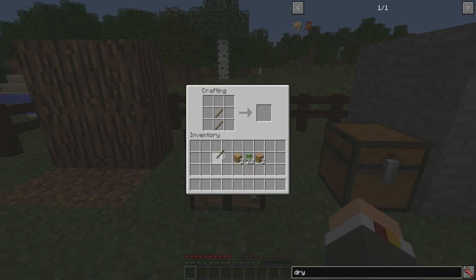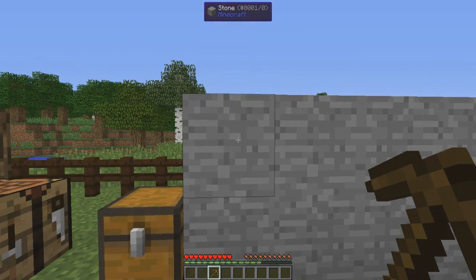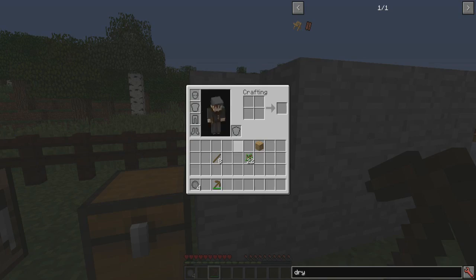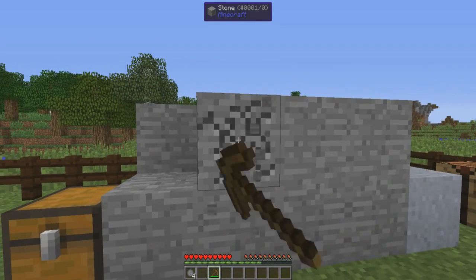So after doing that we're gonna make our first pickaxe. From that point onwards you're probably gonna skip making a wooden sword, axe, shovel, and so on, and go straight to stone. However, as you can see, this stone has dropped four rocks. So that's what's been changed in this mod — every time you mine stone you get rocks.